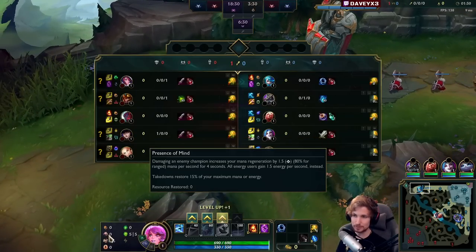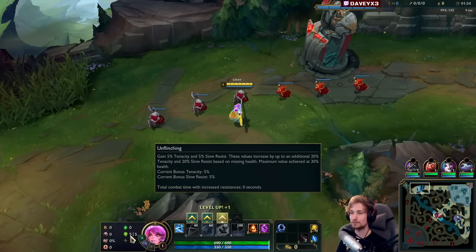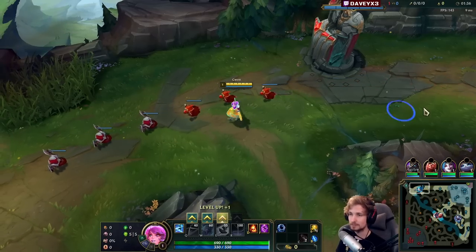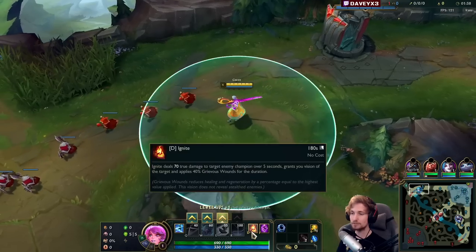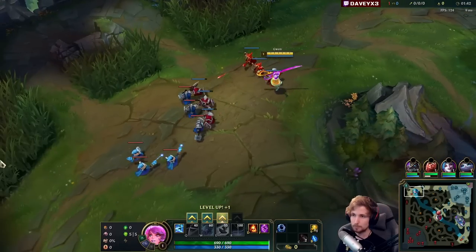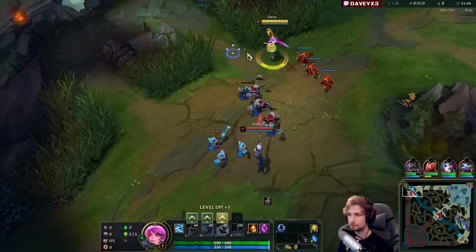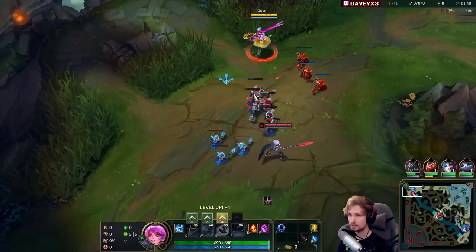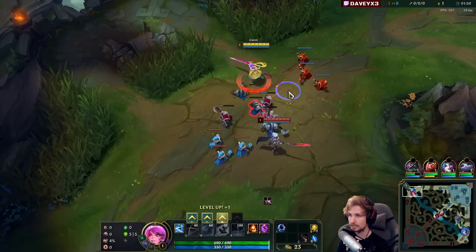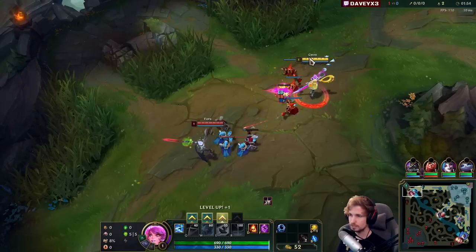We got Conqueror this game, Presence, Alacrity, Last Dance, Second Wind, and Unflinching with a Doran's Ring. Very importantly, we have Ignite with TP this game, because Ignite allows me to cut down the healing from Fiora, plus it allows me to play aggressive. TP allows me to get back to lane and play the macro part of the game. We don't need Flash on Gwent either, so keep that in mind.